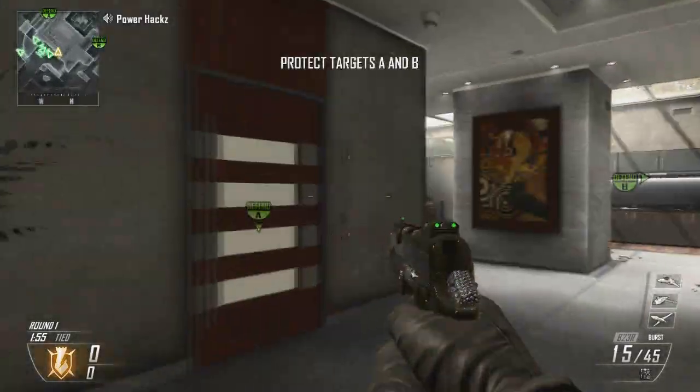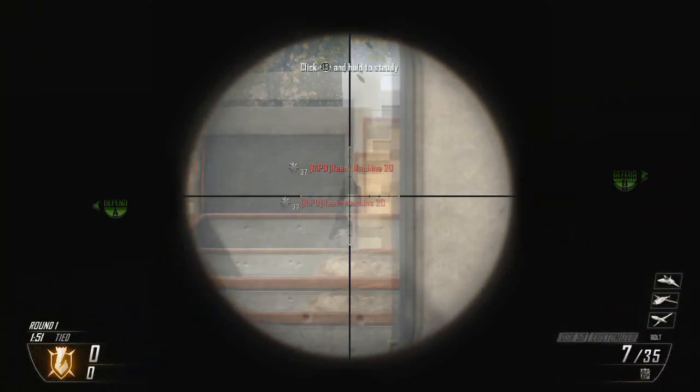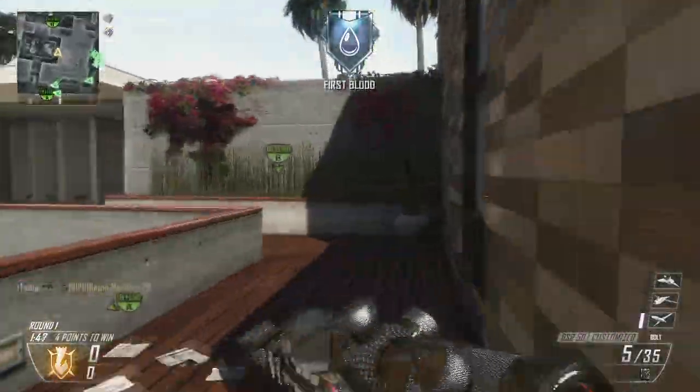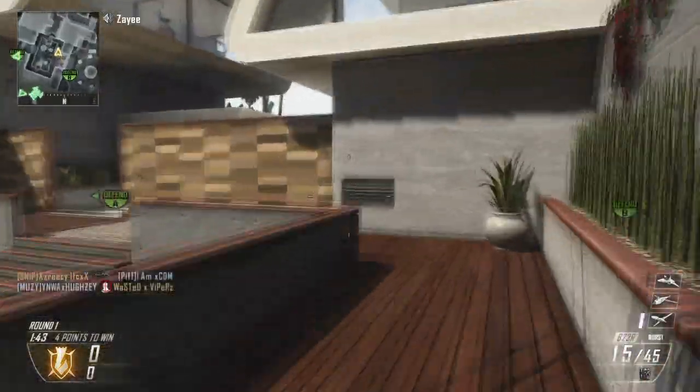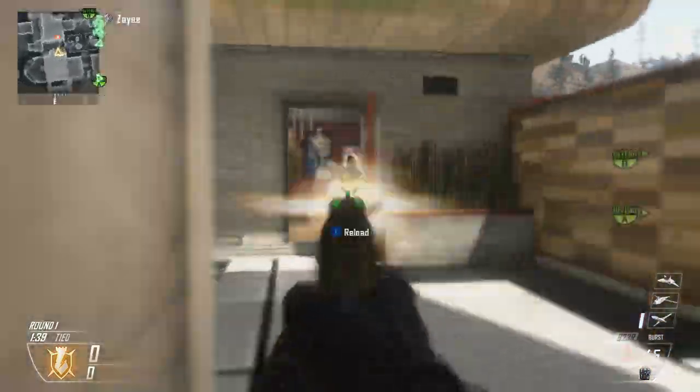Hey, what's up guys, it's Rich and welcome to a sniping Search and Destroy gameplay. The final score is 16 and 0 in 4 rounds, which is a pretty good score in my opinion. I am using the diamond DSR as you can see on screen now, and my secondary of choice is the B23R, also in diamond camo, because I almost have too much swag.